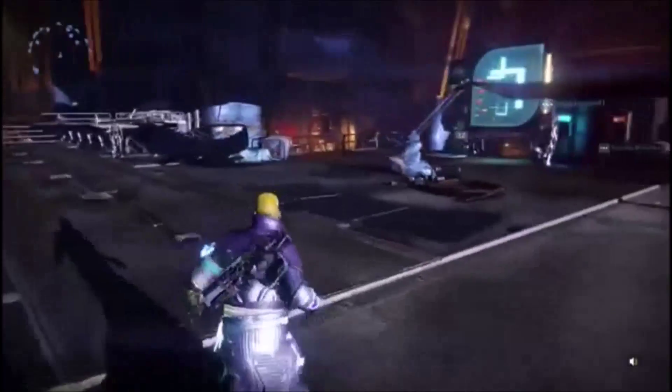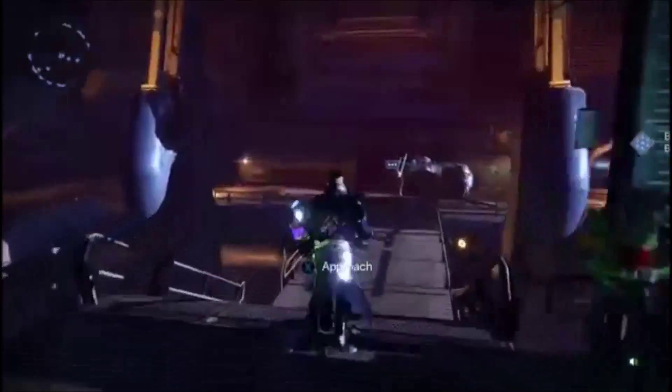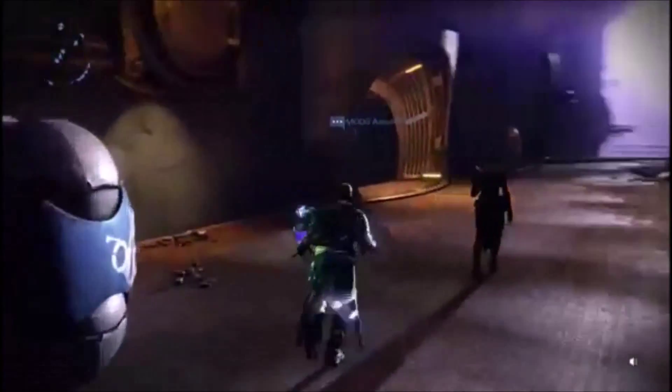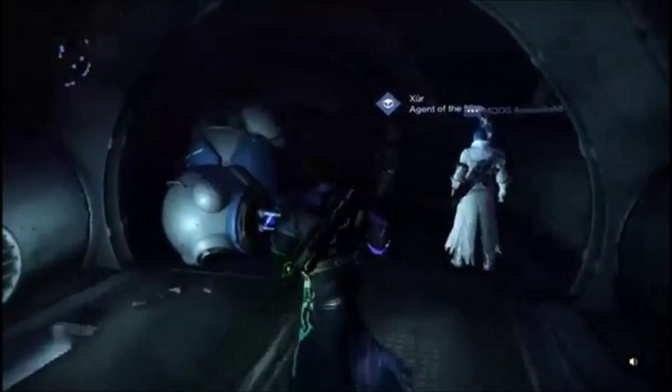Good morning, Guardians. This is Drax with Extremis Gaming, and I want to show you where Xur is and what he has. He is currently in the Vestian Outpost, the Reef, and if you head over to where his normal spot is, the little hiding spot here,